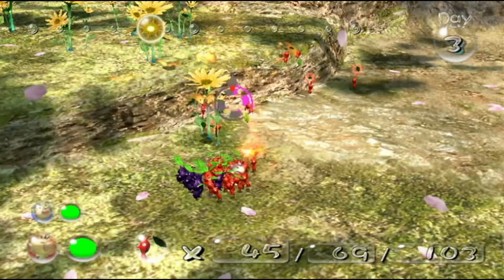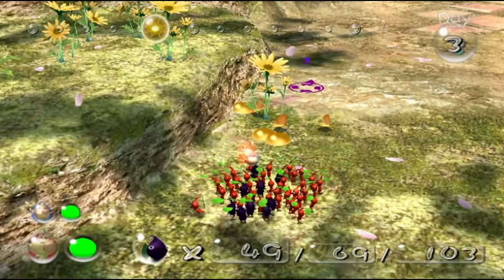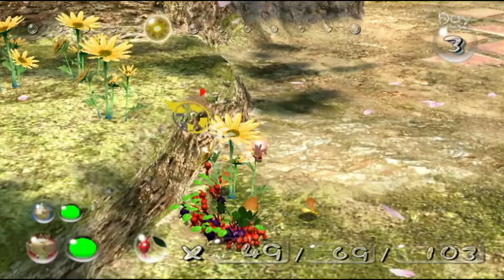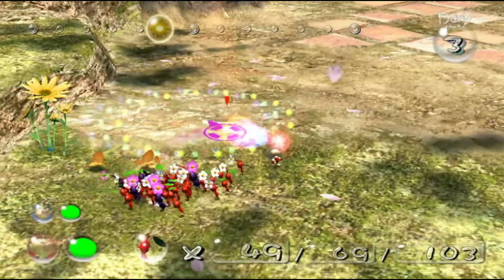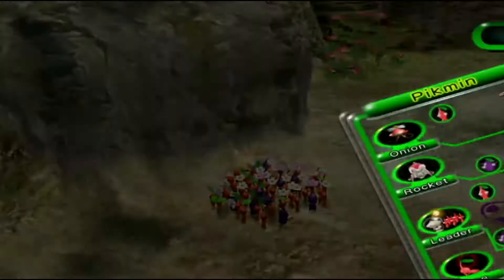Wait, we've got a whole lot of butterflies here — let's take them down and collect nectar. These gold butterflies drop nectar when caught. Some of our Pikmin pick up a little more nectar, giving us a few more flowers and fewer leaves. Not too bad. Let's take a look at the map real quick to figure out where we need to go.